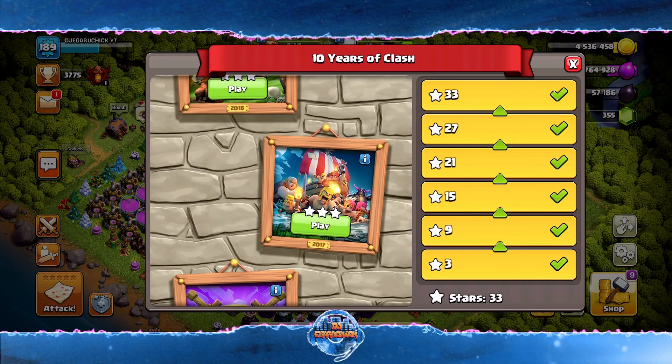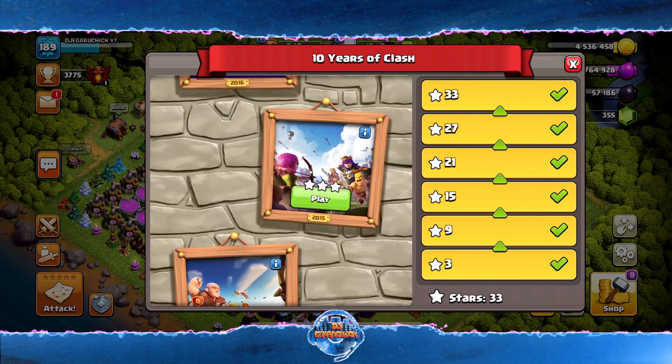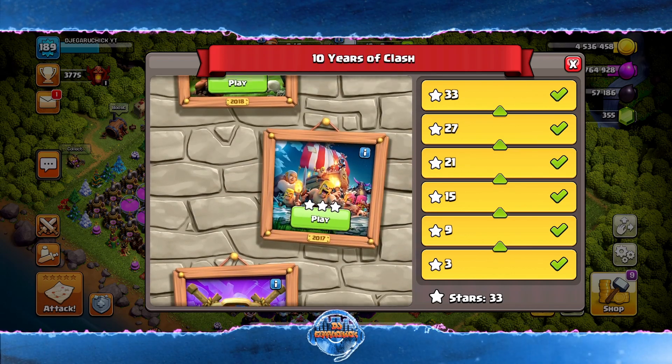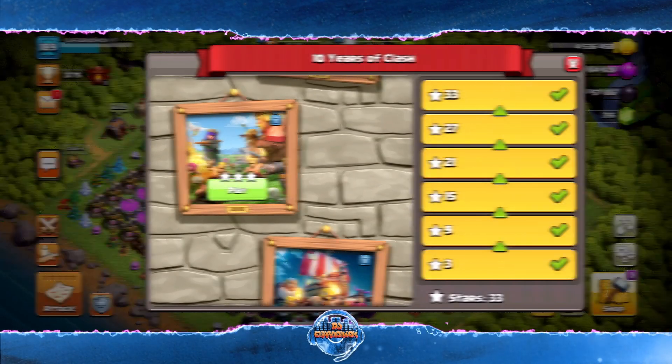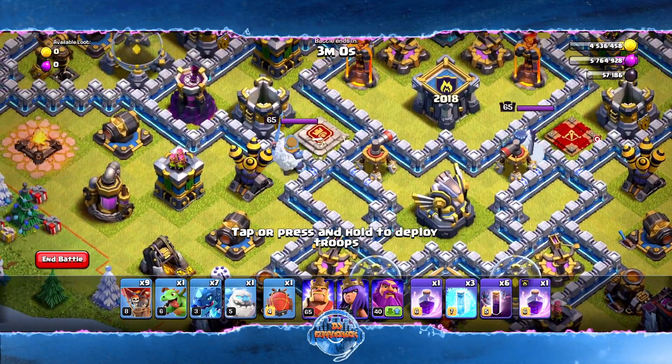The last video we did finished everything from 2017 to 2012, so if you need help with those challenges definitely click the card above, watch that video first, and then come back to this one. We're going to get started with 2018. What you need to know is there is an air defense to the left and an air defense to the right.